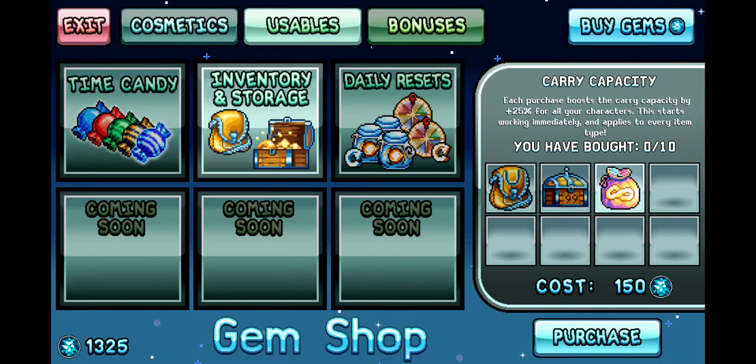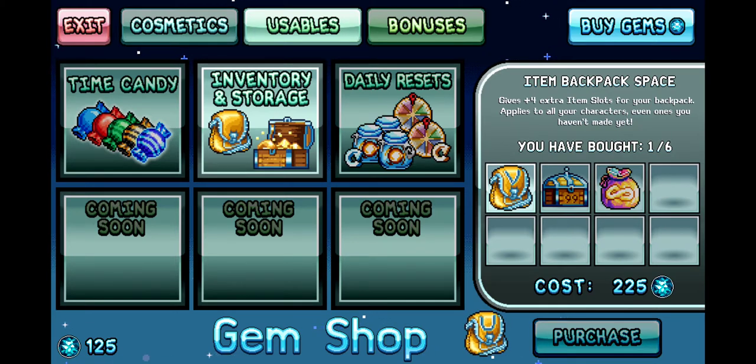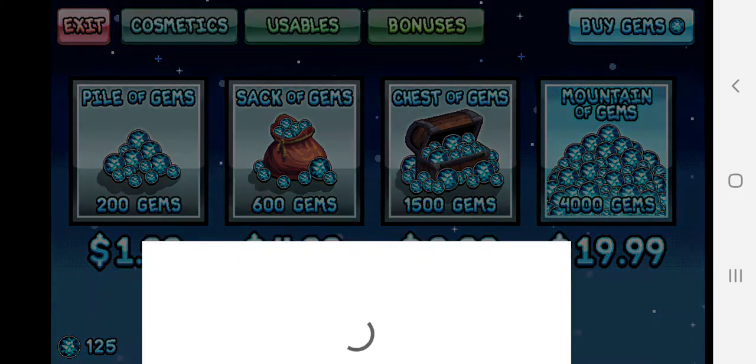I just wasted $20 for nothing. Okay, so carry capacity — each purchase boosts the carry capacity by plus 25% for all your characters. This one seems pretty good, I guess. What is this? Gives plus four extra item slots for your backpack, applies to all your characters. Oh, I like that. Anyway, we don't have enough, so we need more.